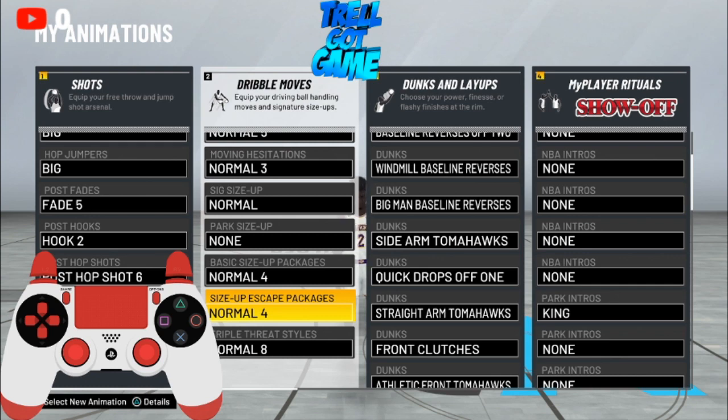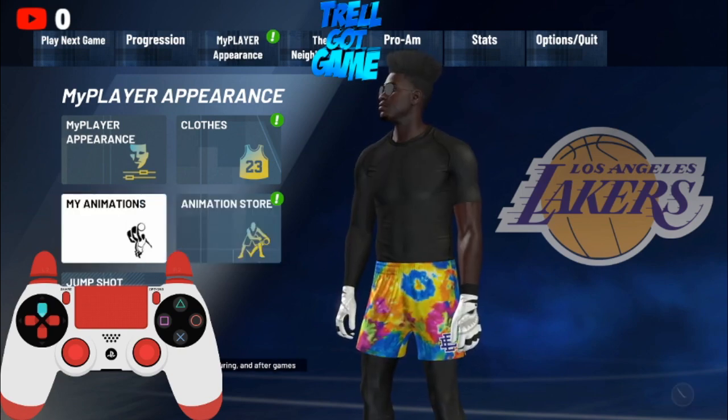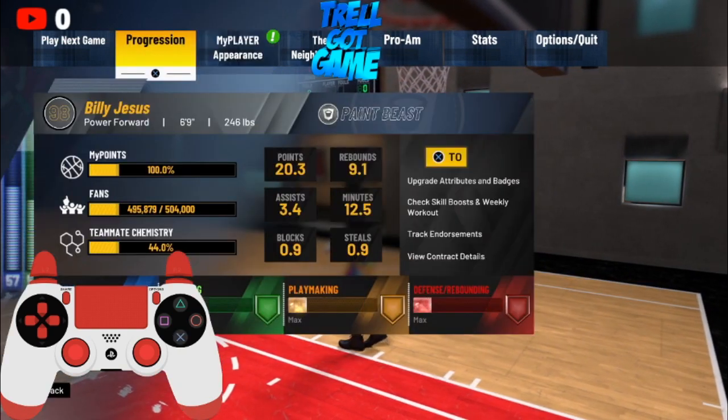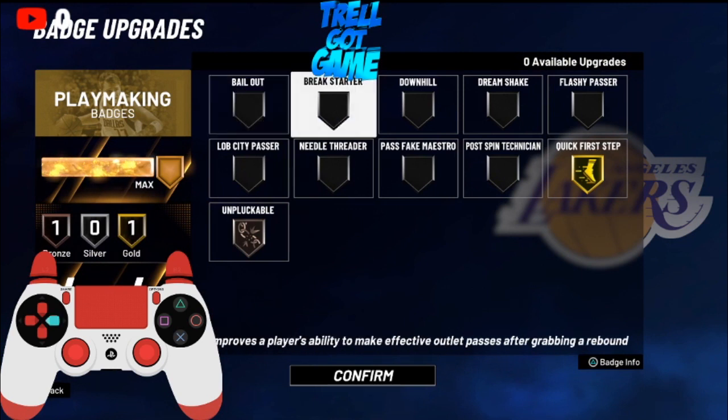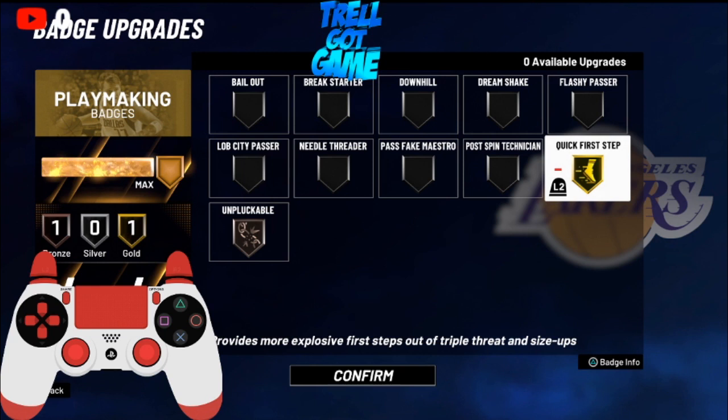If you do have playmaking badges, you don't have to have Quick First Step — it does still work without it. But if you have a bronze one and a badge left over, put it on Quick First Step because it's really efficient. I'm going to show y'all the max potential for Quick First Step.